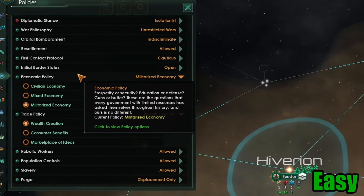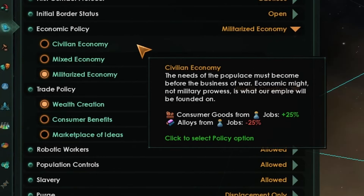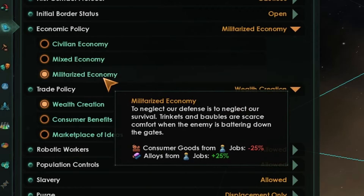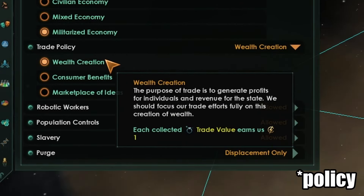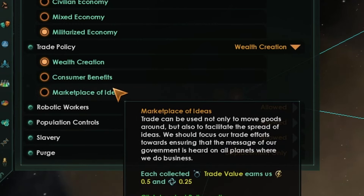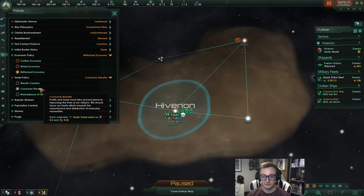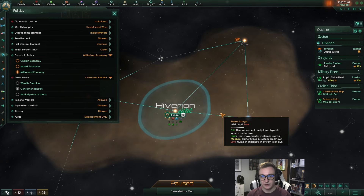The next tip: come over to economic policy and trade policy. By default you're usually on mixed economy. Civilian gives more to consumer goods and less to alloys; mixed gives no bonuses to either; militarized gives bonuses to alloys and not consumer goods. I like to go militarized economy, and then in trade policy it changes what your trade value gives you — you can get one energy credit per trade value, half an energy credit and 0.25 consumer goods, or 0.5 energy and 0.25 unity. What I like to do is go consumer benefit and militarized economy. Consumer benefit subsidizes the consumer good loss from militarized economy, and you're slowly building up alloys, which is very important.